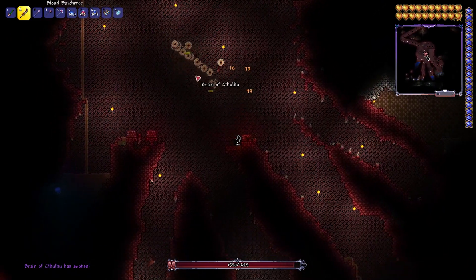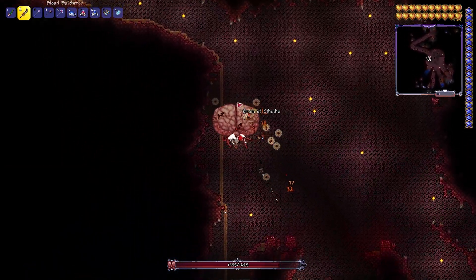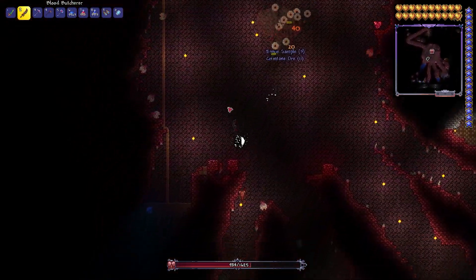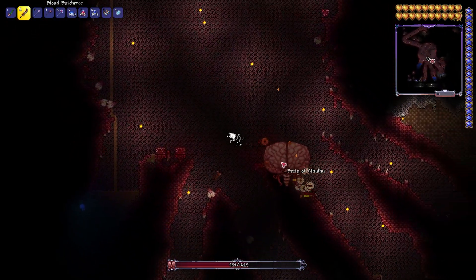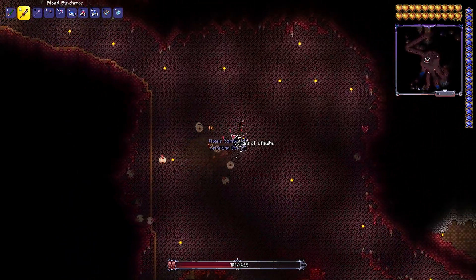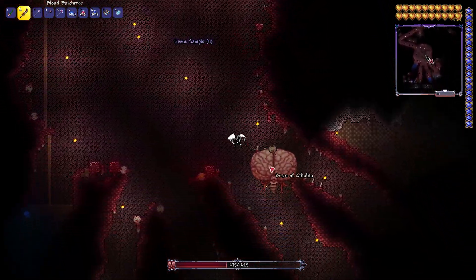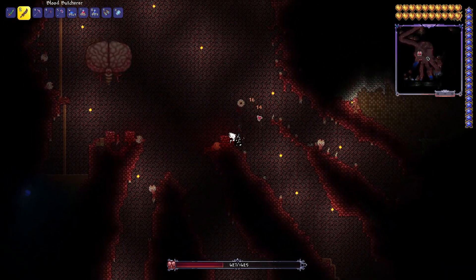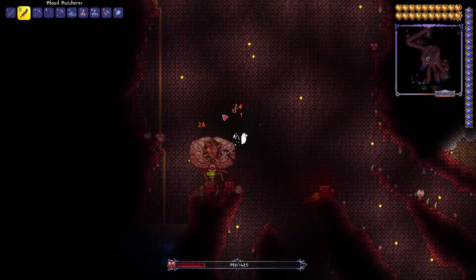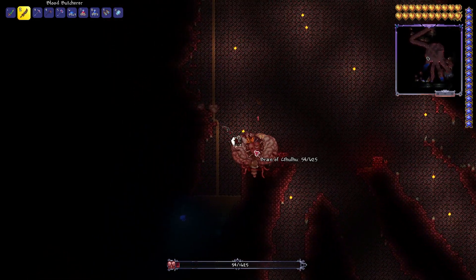The first thing you want to do is kill the creepers — yeah, they're called creepers. At least they're not annoying and blow up your houses constantly. I'm pretty sure you know what I'm talking about — Minecraft. He's not that hard, well, a little bit more difficult if you have terrible vision and you can't see something fading and reappearing on a different side of the screen. Once you get to half health and kill all the creepers, he discharges and gets all angry — he's pretty much a reskin of Eye of Cthulhu at this point, and he'll die pretty quickly.